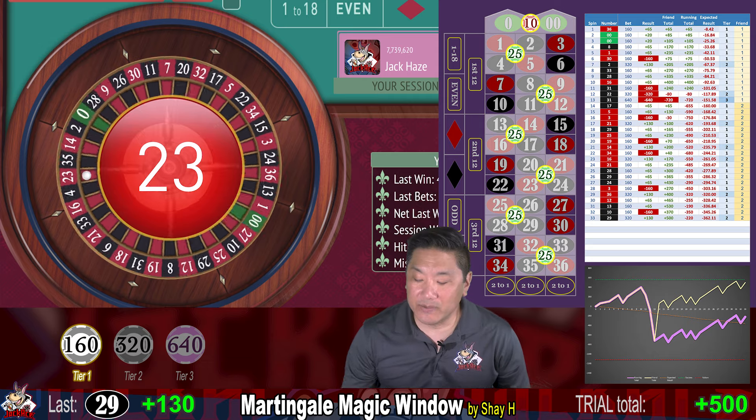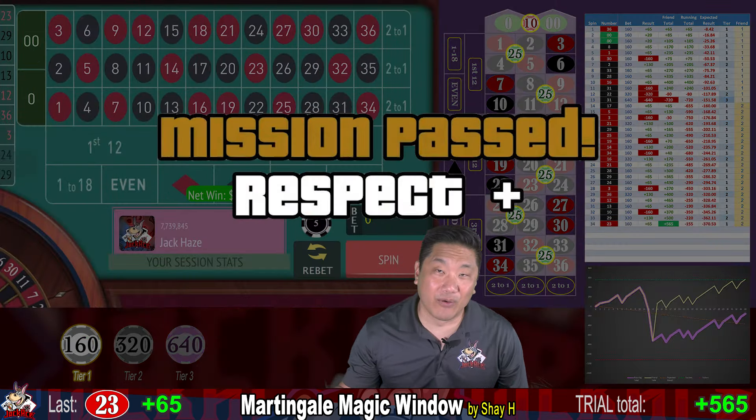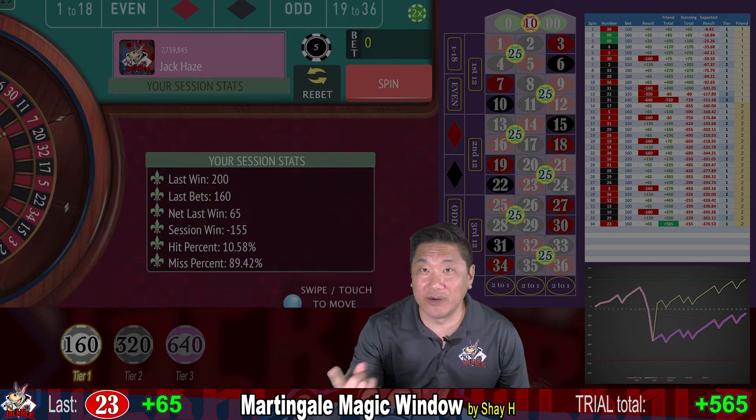23 — that's a hit, we win $65. We're currently up $565, which is beyond our goal of $560. Friend number two was successful. We are one and one so far.